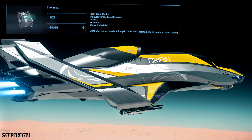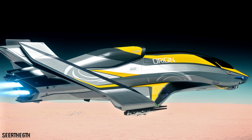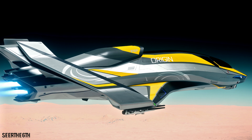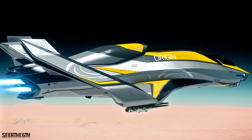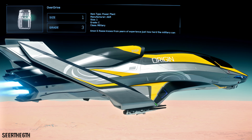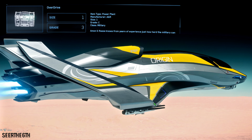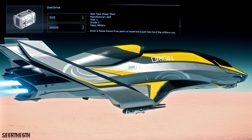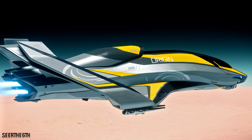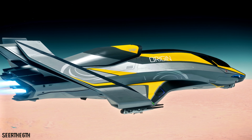The Thermax coolers can be found cheapest at HUR-L1 for 19,137 UEC. I always recommend getting good coolers and a good power plant when thinking about upgrading components, because if you lose cooling efficiency or power efficiency in either area, something will give. For the power plant, I got the Overdrive, which can be found at HUR-L1 and HUR-L2 for 15,300 UEC, and also at Grimhex for 15,277 UEC. Remember citizens, you don't always have to emulate the build I chose — always do your own research, because things change over time. While things may help me in the current build, it doesn't mean it will always be the same later down the road.